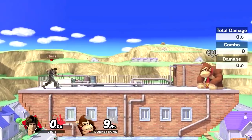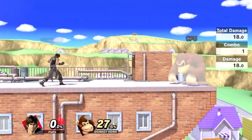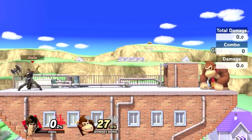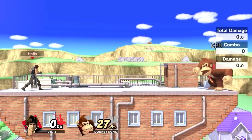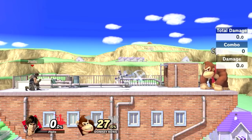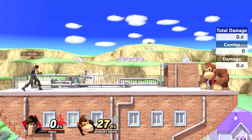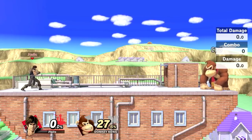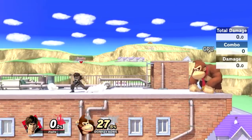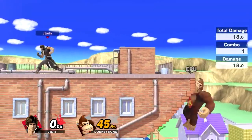Axe is a kill move — it deals 18%. You can angle the axe: press B and hold back for a shallow axe, press B and hold forward for a far axe, and neutral B is right in the middle. You don't want to accidentally get a cross instead. Getting used to your axe distances to cover the ledge is really important, and you can see the different trajectories between these throws.